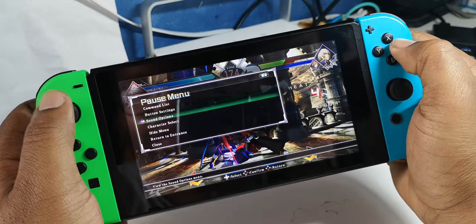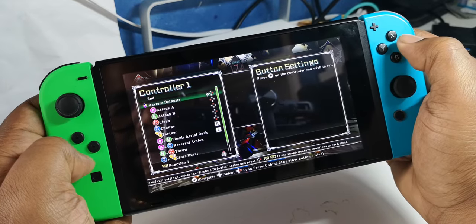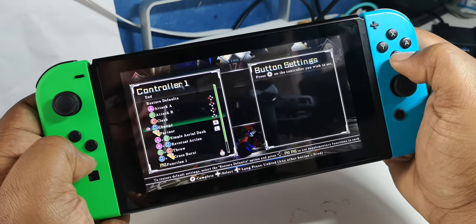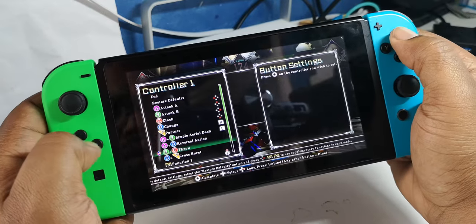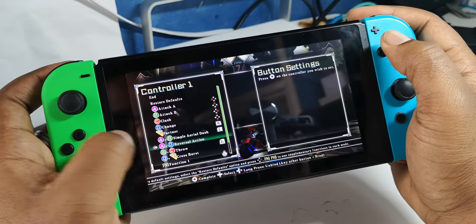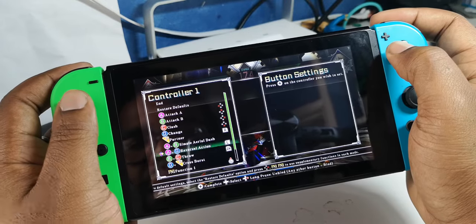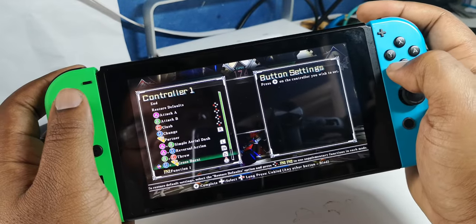Let's just check the buttons real quick. Okay, so A is actually Y, B is actually X, C is A, and D is B. Throw is B plus C. Aerial dash is A and B — that's tricky to press together, so I'm going to shortcut aerial dash to L and shortcut throw to R2. Crossburst seems like something I'll need as well. Right, let's go.